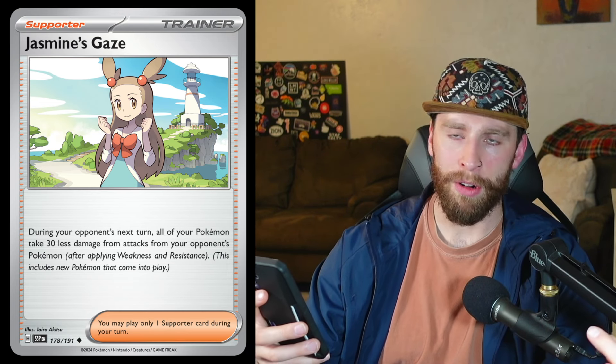Then we got Jasmine's Gaze: during your opponent's next turn, all of your Pokémon take 30 less damage from attacks from your opponent's Pokémon — and it includes Pokémon that came into play that turn. That's kind of cool as well — 30 less damage, it's just a straight-up tank supporter. So Jasmine's Gaze is a fun little include as well.